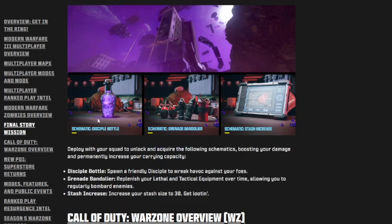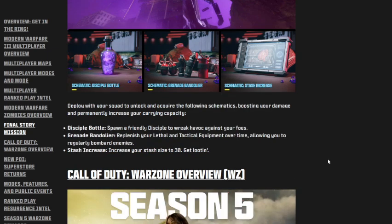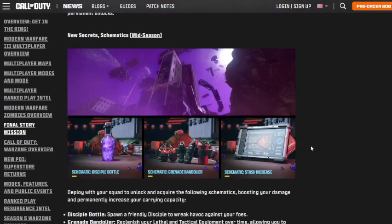For zombie schematics we get Disciple Bottle, Grenade Bundler, and a Stash Increase schematic that will increase your stash size to 30. I totally thought we were getting a wallet, which kind of sucks that we're not. Some of the zombie content is a W, but all of it coming in mid-season is an L.